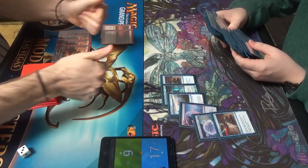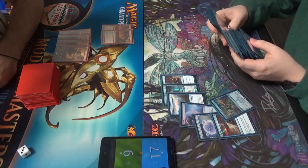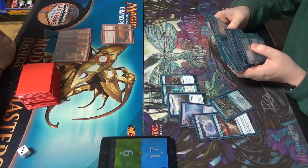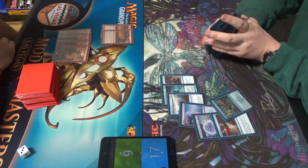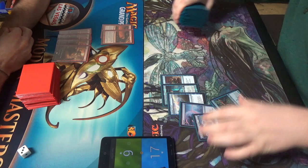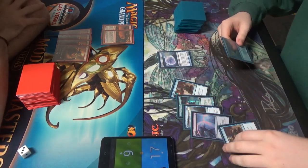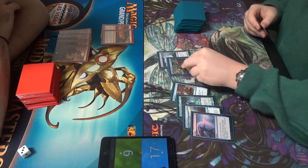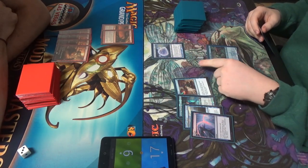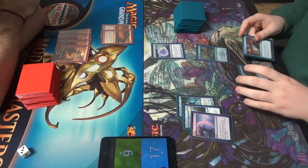Blood Moon is fine if the two lands are non-basic island and you don't have the blue-blue for a lord and you don't have the Aether Vial, but that's a pretty specific set of circumstances. Thanks, man. Appreciate it. The sideboard is missing two Echoing Truths and two Harbinger's Reefs currently — so we're down four cards.